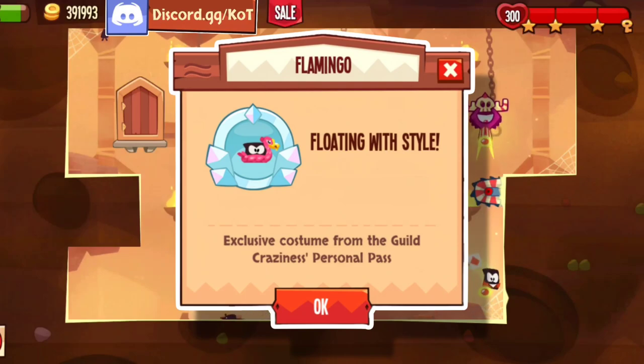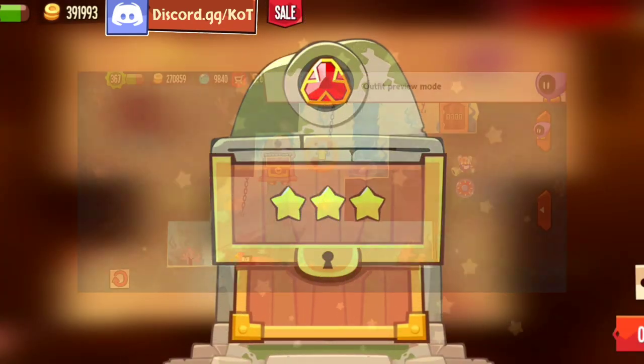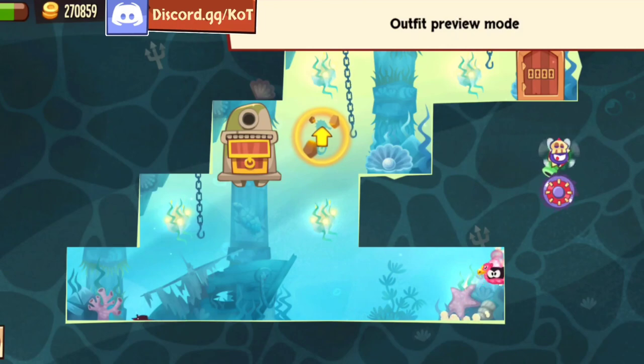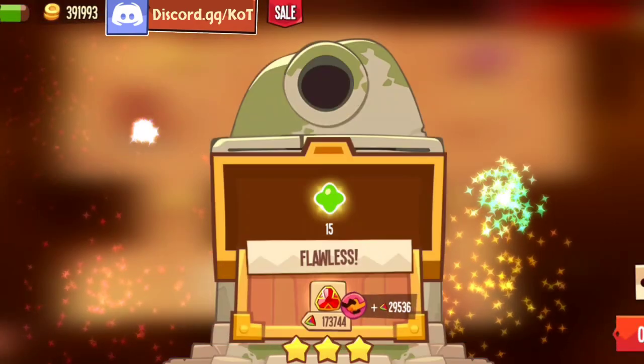Alright, so the first outfit is called Flamingo, with the description 'Floating with style.' It's an exclusive costume for the Guild Craziness Pass, so if you buy the pass you can get this. It's got a weird trail — very flashy and pink. I'm not a fan of it. I couldn't figure out what the trail is, but as for the design itself, I guess some could like it.